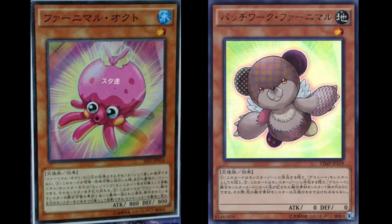I probably won't be playing Patchwork in my Fluffal deck — there's no room for it, and it doesn't do anything that King of the Swamp doesn't already do. I'd rather play triple King of the Swamp and zero Patchwork, I can tell you that.